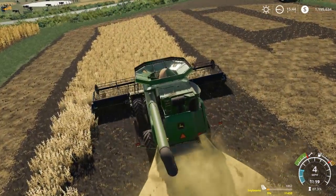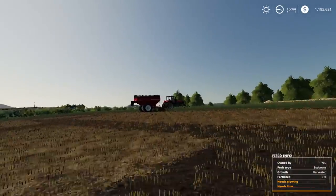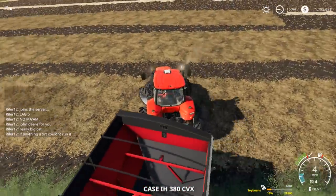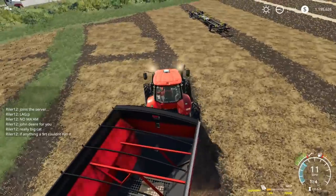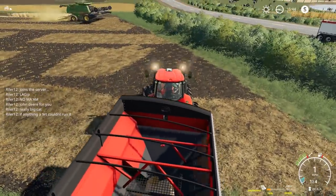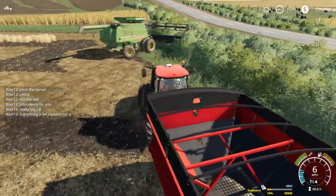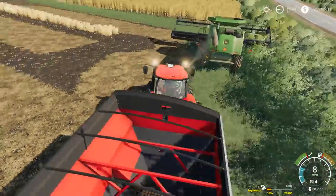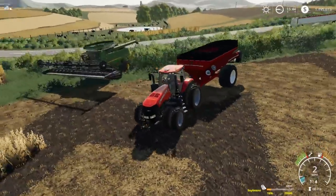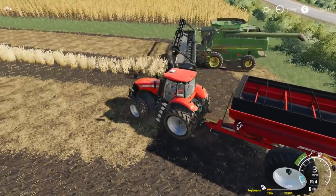I'll hire a worker there for a minute and jump in the Case 380 Magnum. Look at that nice grain cart on the back. We do need a 9RT — Squatter really wants one. Well guys, we'll talk to you when we get this grain cart full.